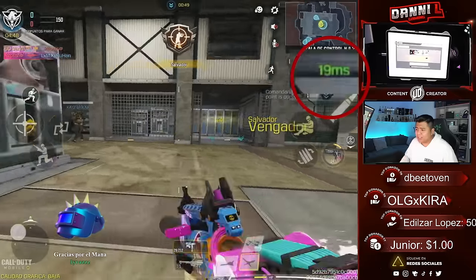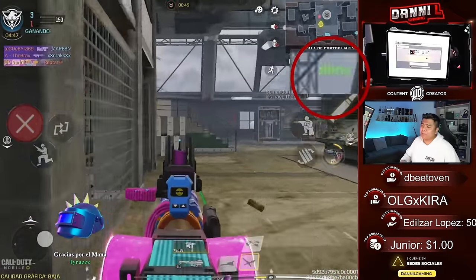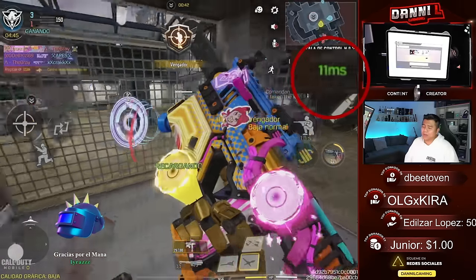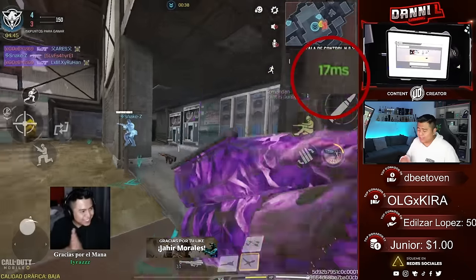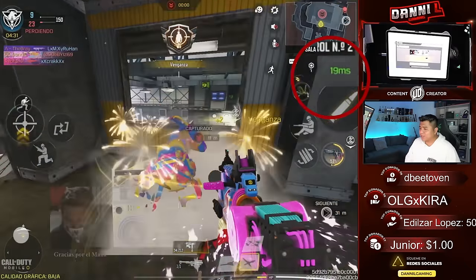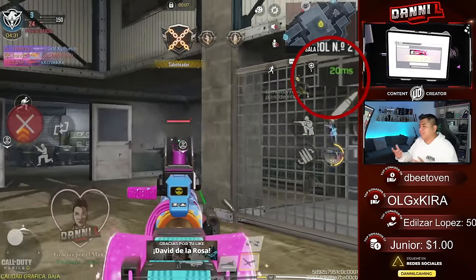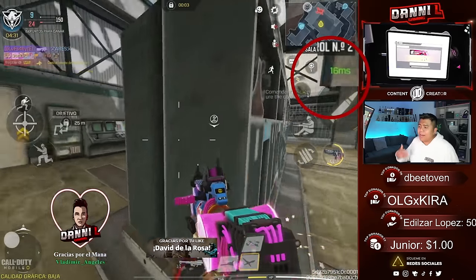Upper Gear Buster te permite conectarte a otros servidores de otras regiones. Por ejemplo, esto te va a servir demasiado cuando salen betas de las siguientes temporadas y todo esto. Necesitas conectarte, por ejemplo, a lo que es NA; puedes hacerlo con esta aplicación sin problema. También, en el caso de Warzone Mobile, puedes conectarte a otras regiones para poder probarlo.